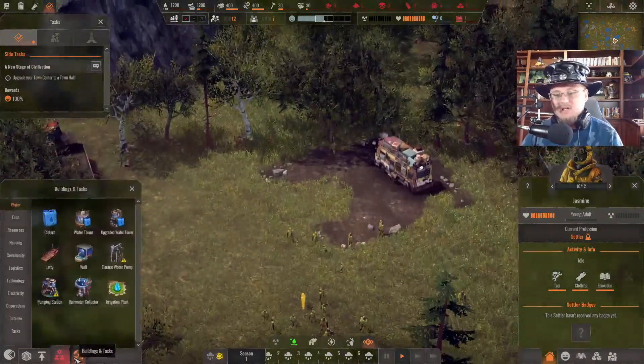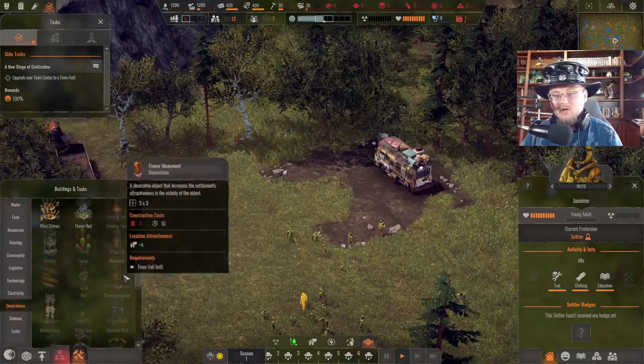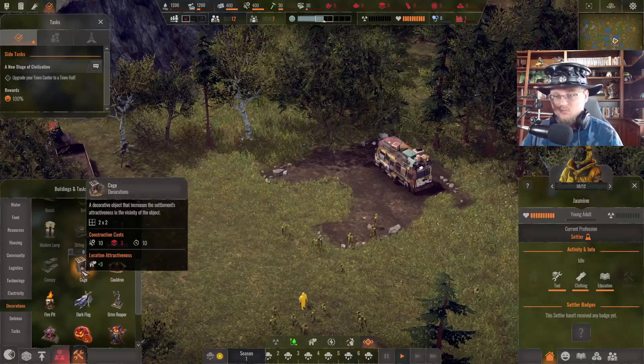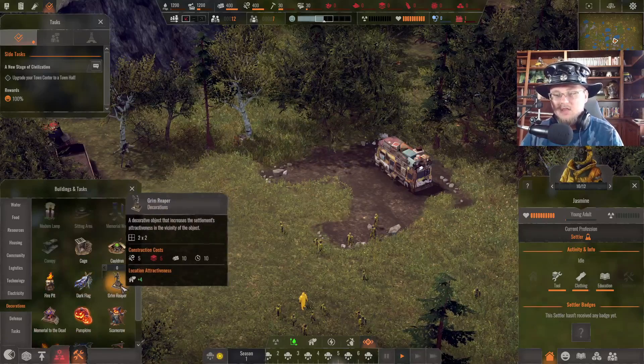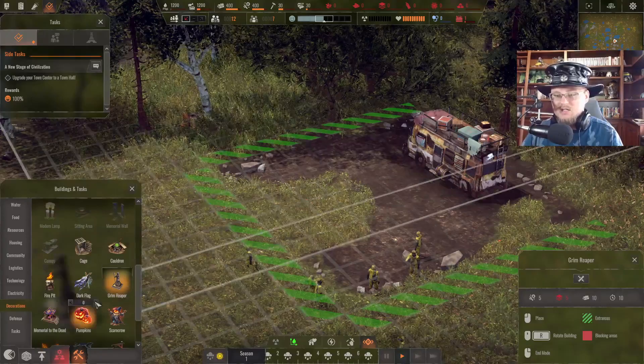So what comes with this Halloween DLC? Well if we come over here and look at decorations, you'll see down here we have all sorts of really cool things like a cage that you can just randomly put people in. How about a cauldron? A fire pit that's covered in skulls? Some dark flags? The Grim Reaper? Literally you can just go ahead and toss in a Grim Reaper in here.